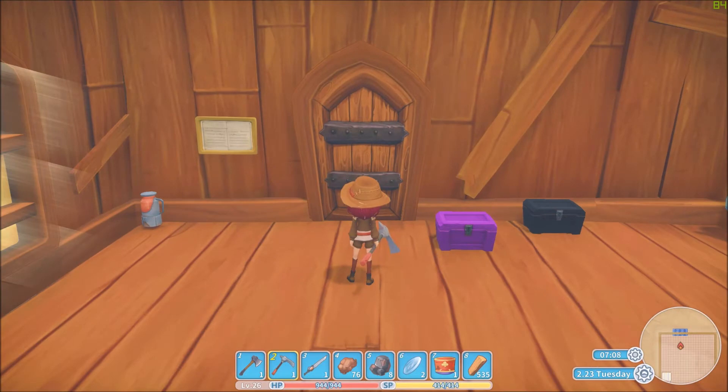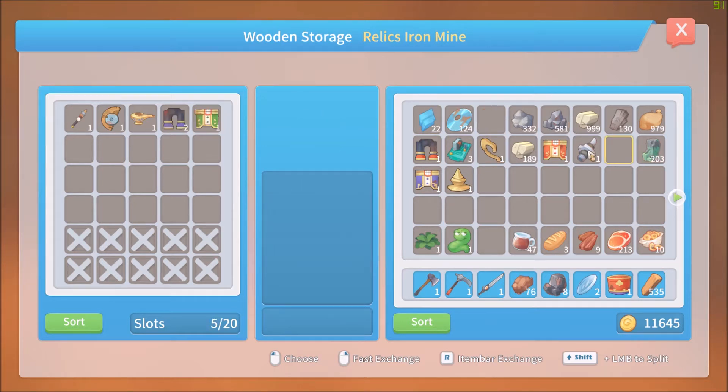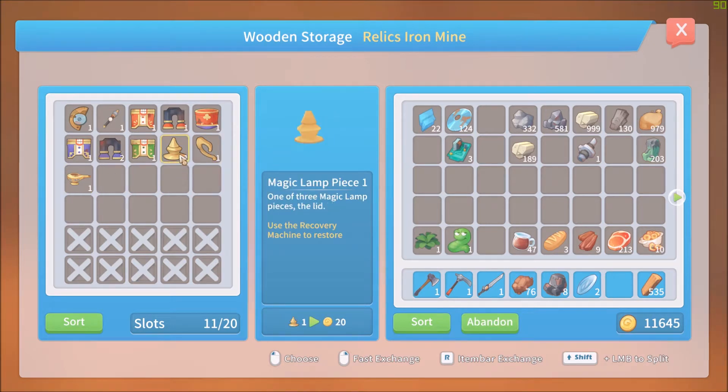Hello and welcome back to my time at Portia. We will start with getting the relics out and sort them. It seems that we can do the magic lamp, so let's take those with us. These consist of five pieces each, and there are five of them. We got pieces of three of them here.